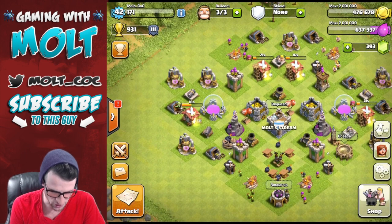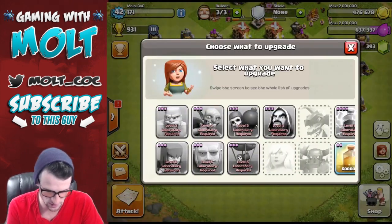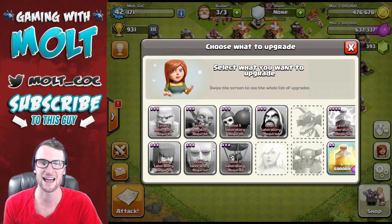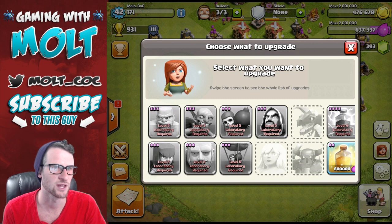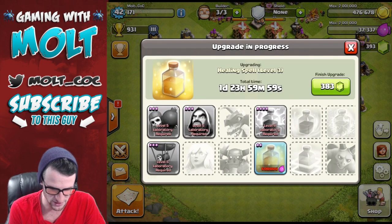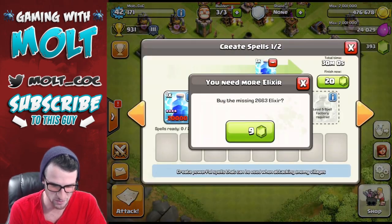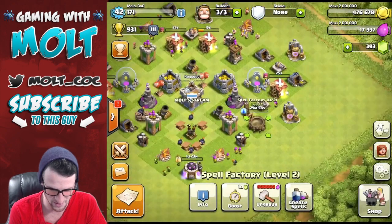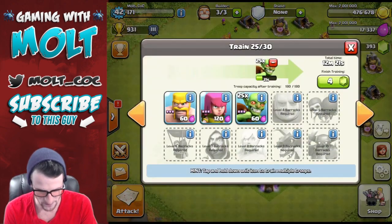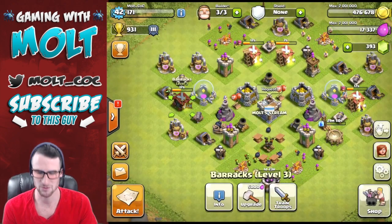Let's see what we can research. We can research our heal spells and then everything else is done. So we're about to do our last research on our Clash Without Walls account at Town Hall 7 right now. We could even finish it, but I'm not gonna do that because that'll be all of our gems. We don't have that much elixir left over. Are we training up enough troops right now? We have enough troops training up — I was worried about elixir there for a second, but I think we should be good.